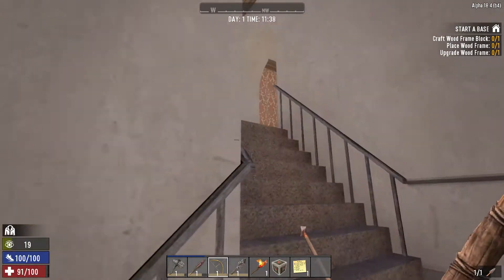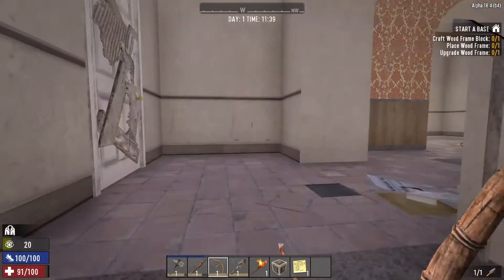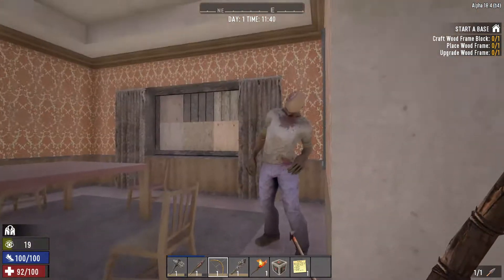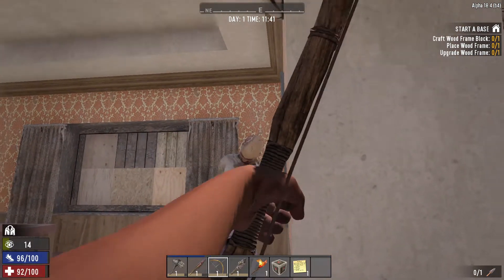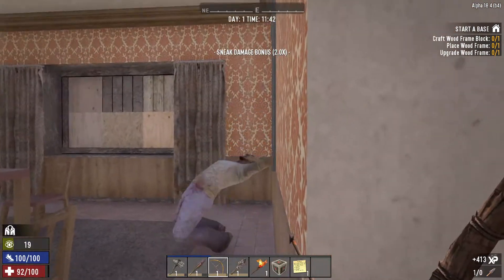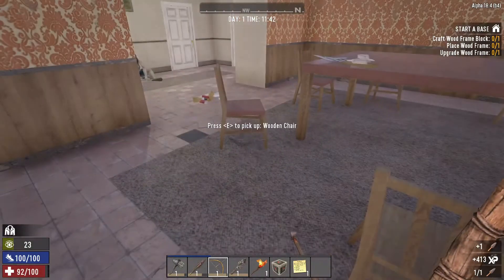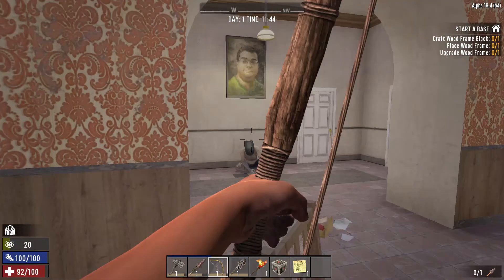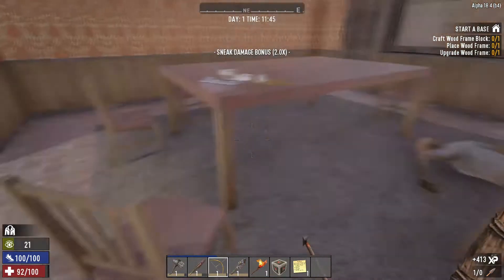We're gonna go ahead and make sure we get rid of any upcoming threats. I'm willing to bet there's some motherfucker right here. Oh! Jesus Christ, why is he standing up? I always wondered that. As you can see, we can actually collect this stone arrow. And I believe there's another one right here just chillin'. What's up, bitch? Bam! Gone like the wind.